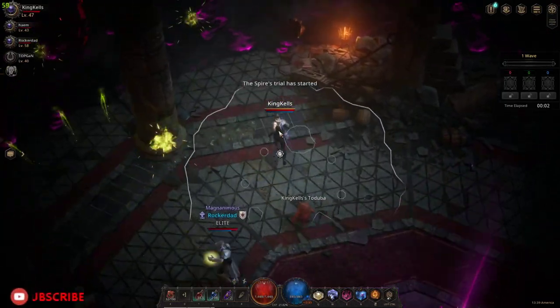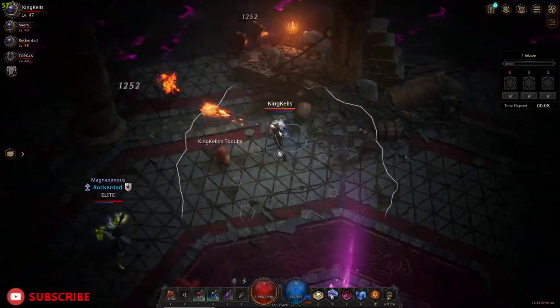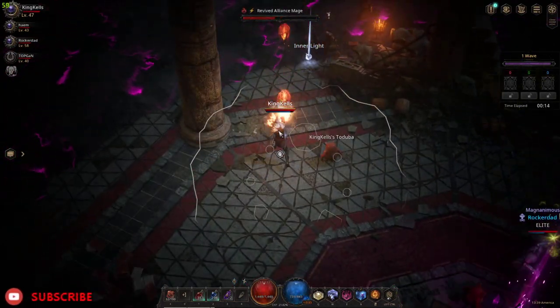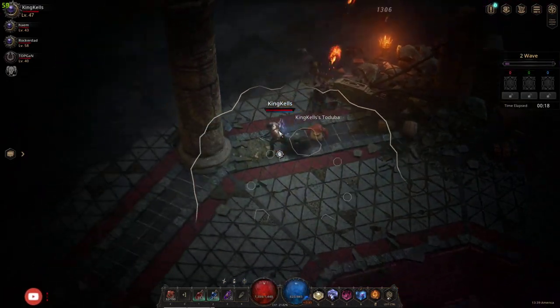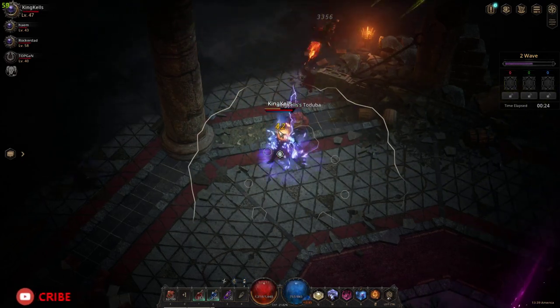I'm going to show you right now how it works. I'm taking this side, hopefully this other guy has that side. You see the purple circle is closing in on us, so we need to find a white orb as soon as we can. I got one right here — as soon as I take it, you see how it turns into a shadow? It doesn't close anymore, so we just keep killing enemies.